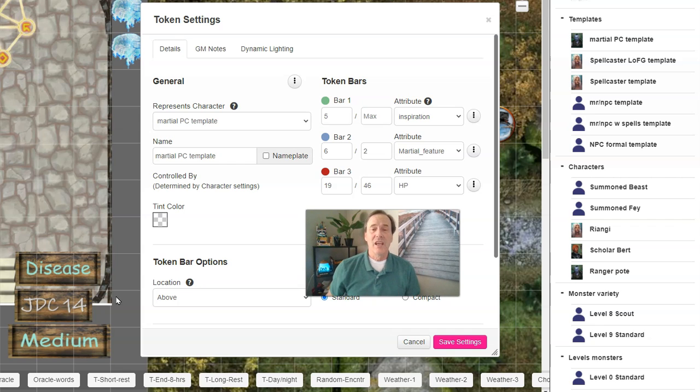Here's what it looks like inside the token settings where you can actually change them. I'll put Inspiration up top, martial feature in the blue, and hit points in the red. That's how I do it. This is Wisdom Hunter — remember, whoever enjoys the game the most wins.